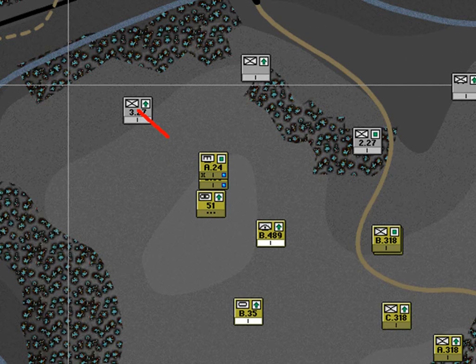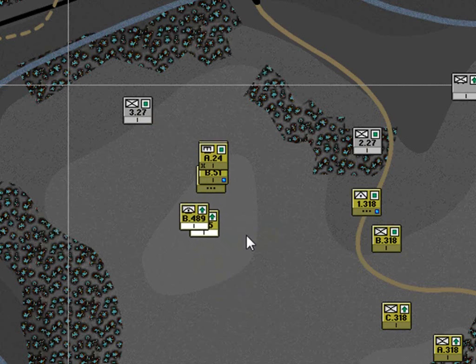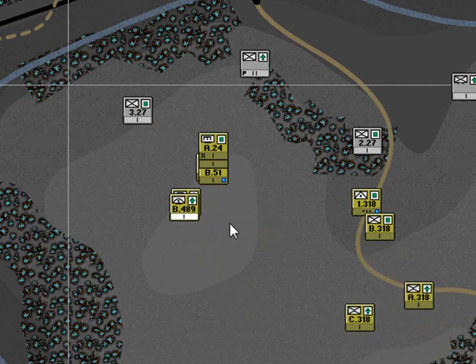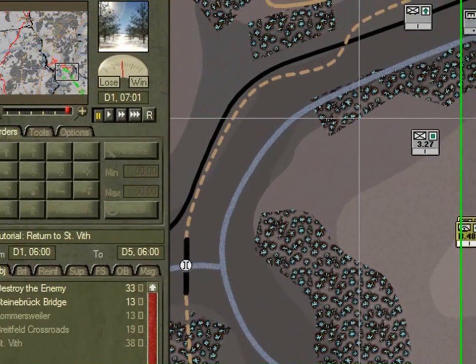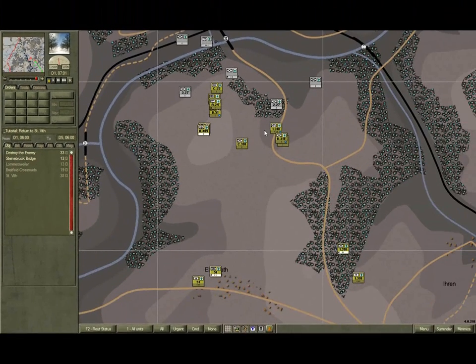Run the game at normal speed again. Notice the firing continues and the intensity increases as the enemy is encountered. Pause the game at 07:01. You'll notice that the map has lightened, indicating dawn.